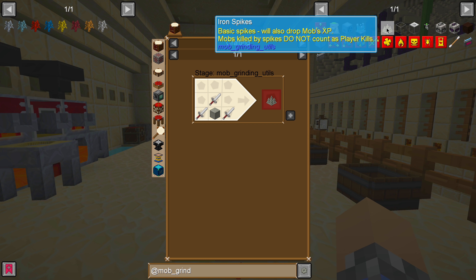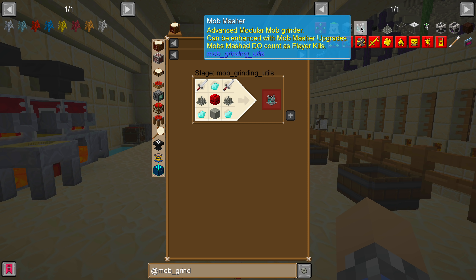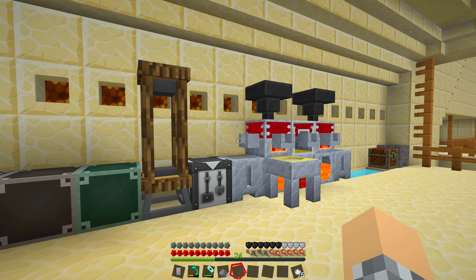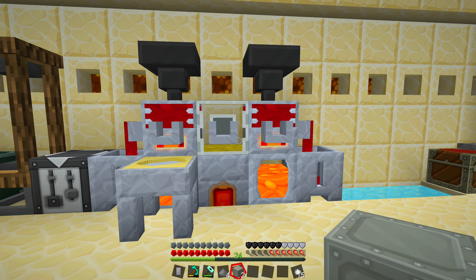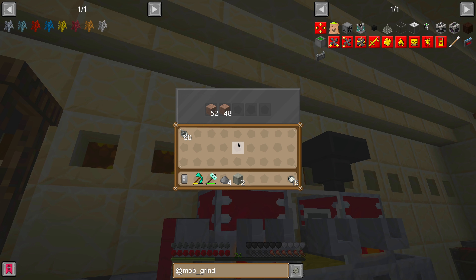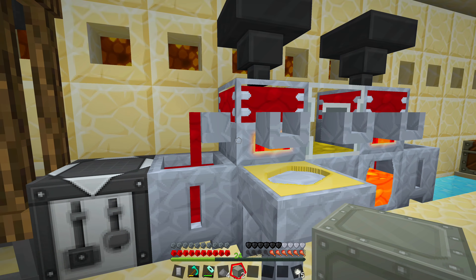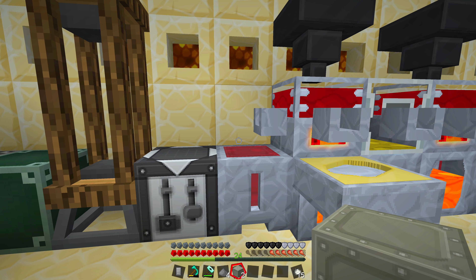The iron spikes are the basic form of monster slaughtering — just uses a bunch of iron and a few sticks. But I would much rather build the mob masher, which does require that you first get the iron spikes, so we'll have to build those anyway. I've been doing some work over here to make sure we've always got some iron ready to be cast — I put a hopper up here, filled it with iron amber.